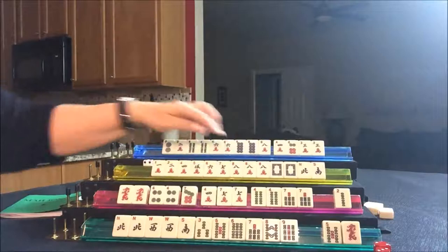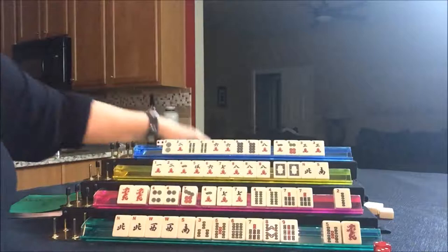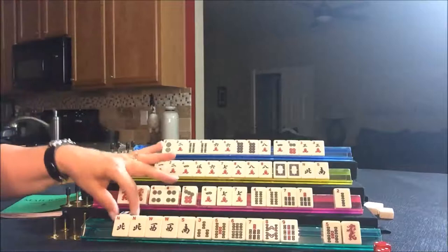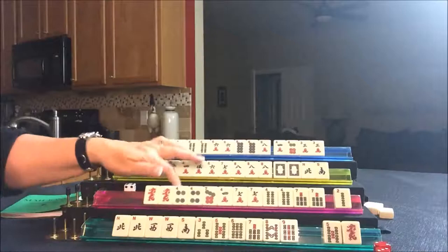Draw for West — this player needs a seven dot or a four crack to get ready. Draw for North — six crack, that's a keeper. Get rid of the nine dot; they're now cleared to one suit with honors. They have one, two, four, five, six, seven — they're still kind of far away. Draw for North — they got a one crack, a discard. Draw for East — they got a two dot, a discard. That's the second two dot out, so it's a good thing this player switched.